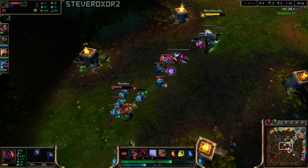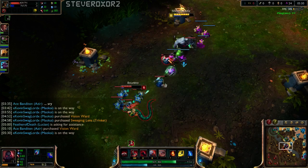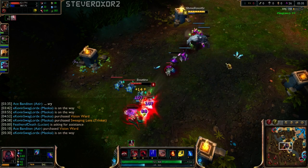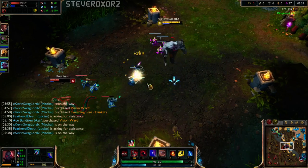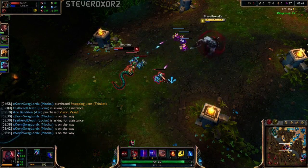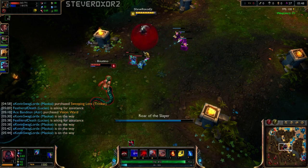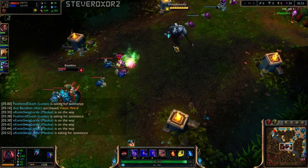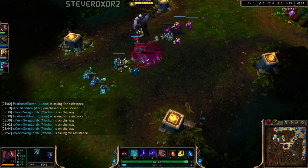The way I build Scion in mid is as an AD caster — pretty much like you would build Zed or Talon, but he works a little bit differently. You end up building a Brutalizer first; that's really good because it reduces cooldowns. I don't really go for a Blade of the Ruined King second, though that might be an alternative in the future, kind of like Zed.